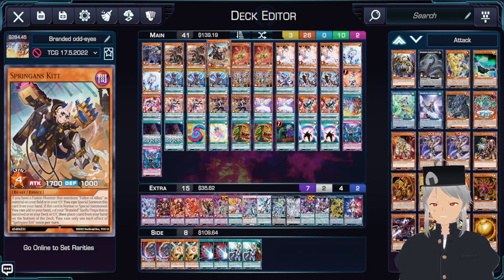Without Bertay, there's not really a good way to search out Branded Fusion if you're not running the Predator Plant stuff. One copy of Kit is good enough for what it's worth, and then a lot of the other stuff we're playing are Odd Eyes cards.